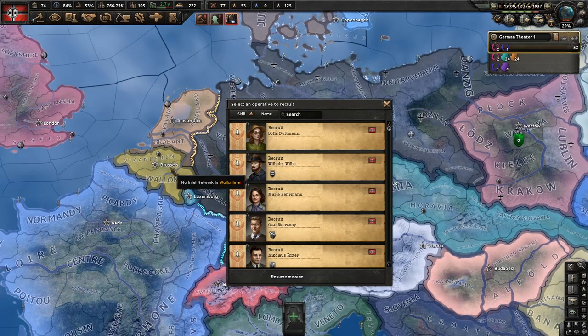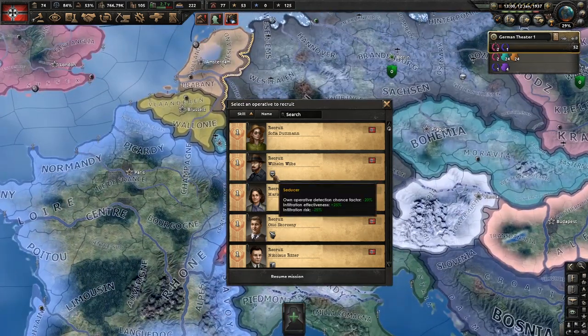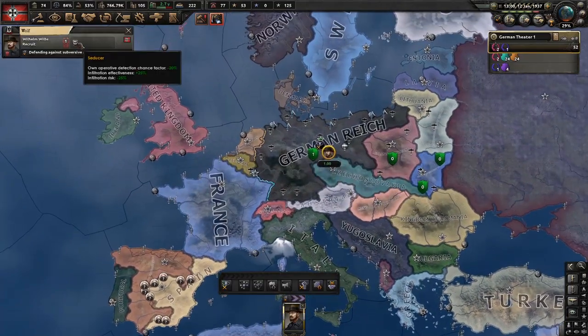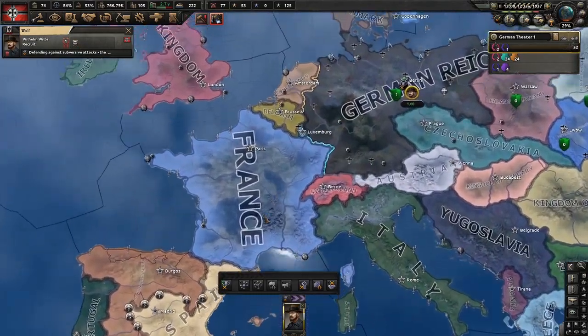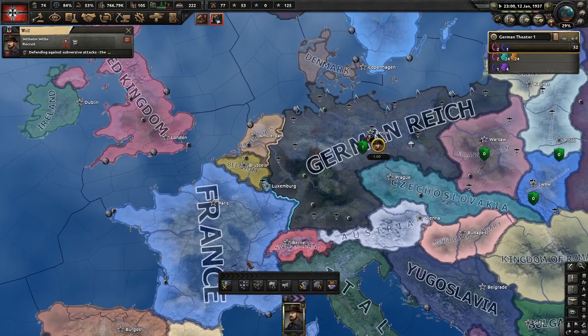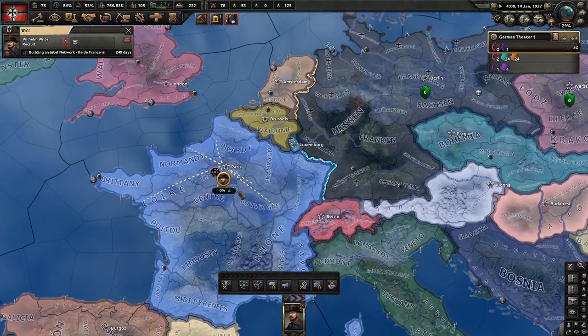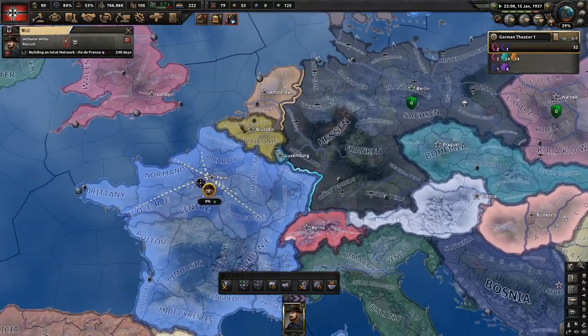Here's the second part of the achievement that we're going to be doing today — I actually forgot to announce it. We're going to be doing Shaken, Not Stirred. If you have a seducer and you perform a coup d'état, you're going to be able to get it that way.